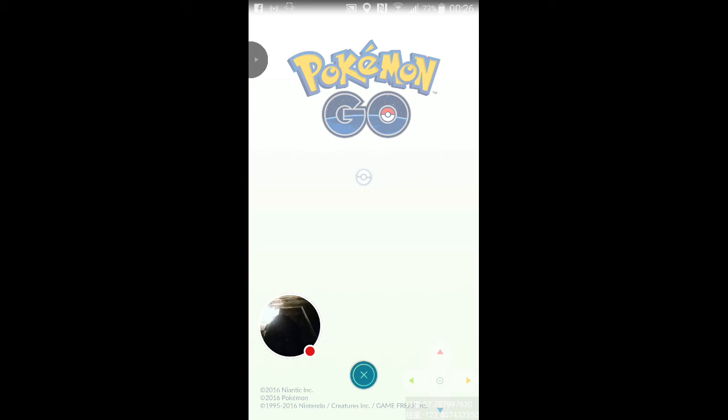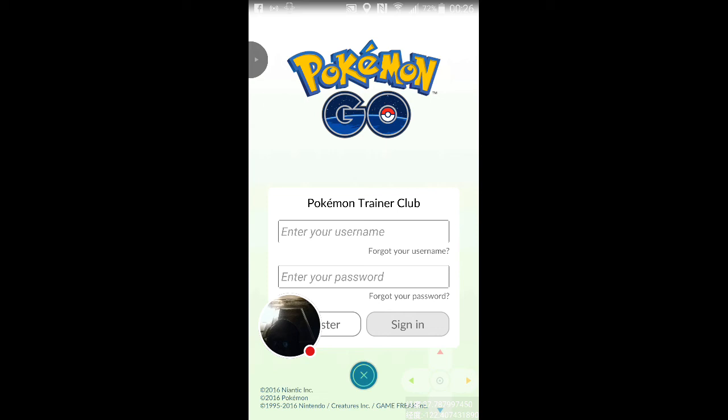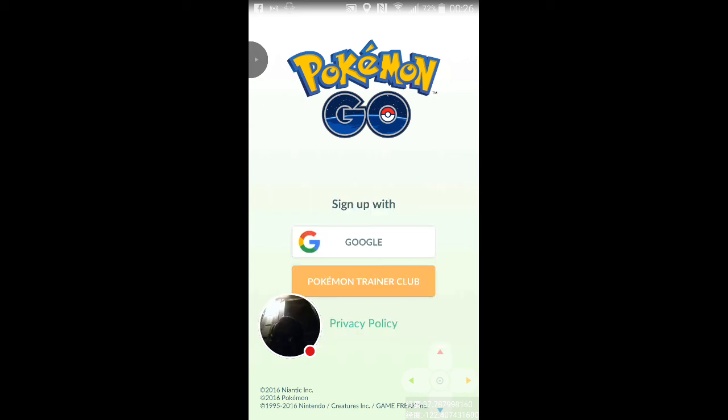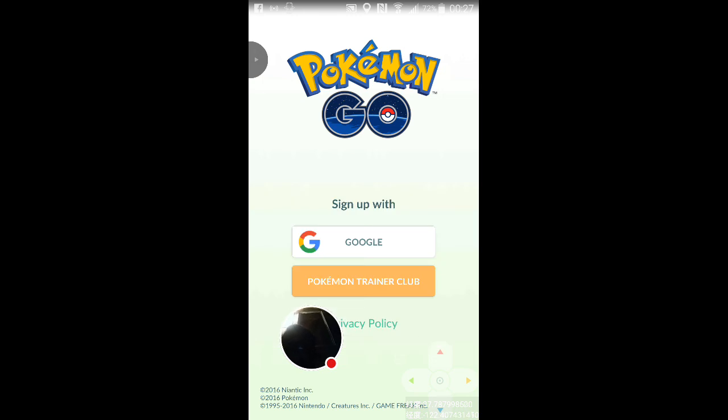They also said you had to be on the Pokemon Trainer Club. Before I did it I thought I'd give it a shot and see if I could use my existing data on my Gmail. So far it seems to be a bust. If you don't have a Trainer Club account you can register, and if you have one go ahead and sign in. Please let me know in the comments if you can use your existing data - that'd be greatly appreciated to help everybody out.